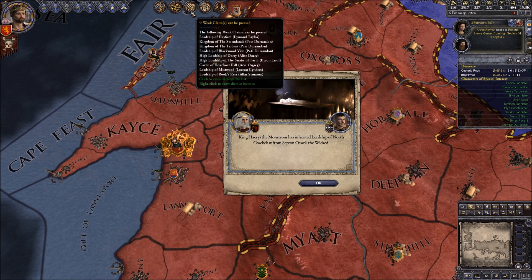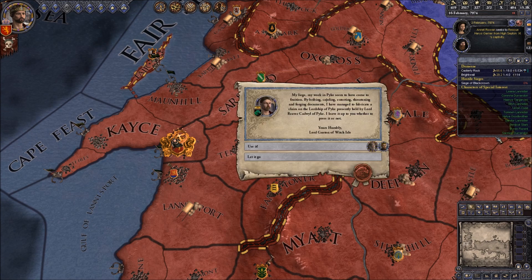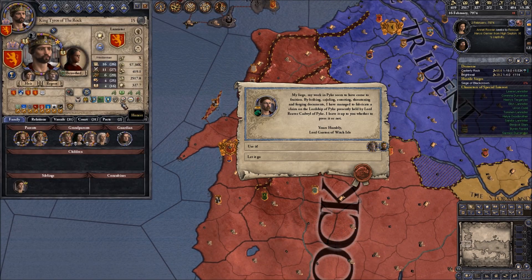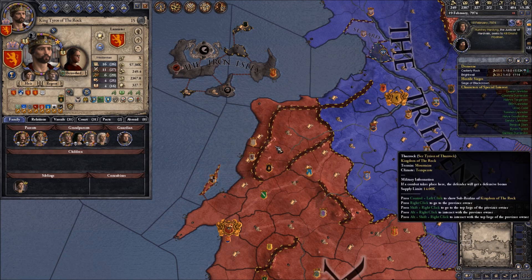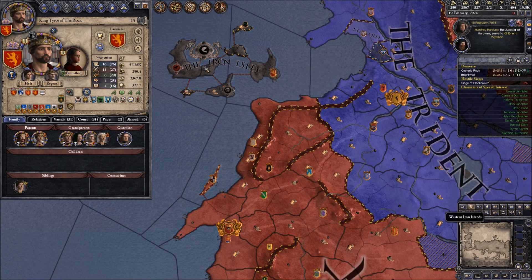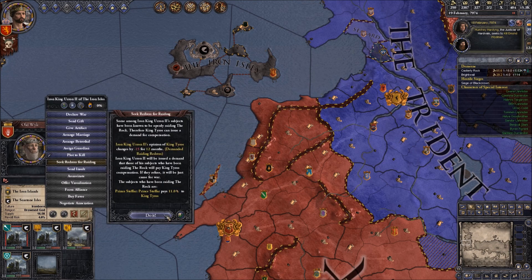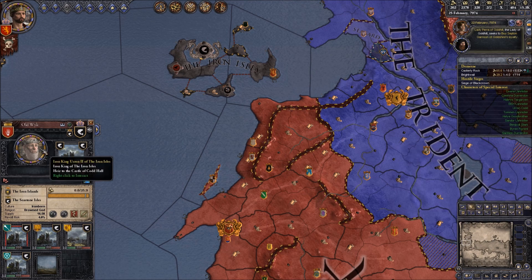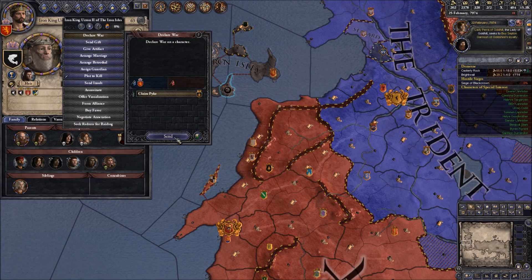The King of the Stormlands can be claimed for the Durrandons - I don't see why I should, so we'll not do it. I've been fabricating claims on Pyke because of our zealousness, and I think that also makes sense. We're going to use that claim certainly. We'll go to war with the Cod King. He's accepting our overtures for raiding - but sadly, that doesn't help him at all because we're going to declare war for Pyke anyway.